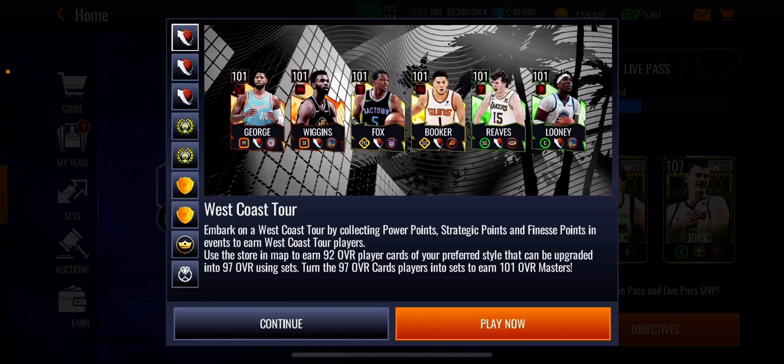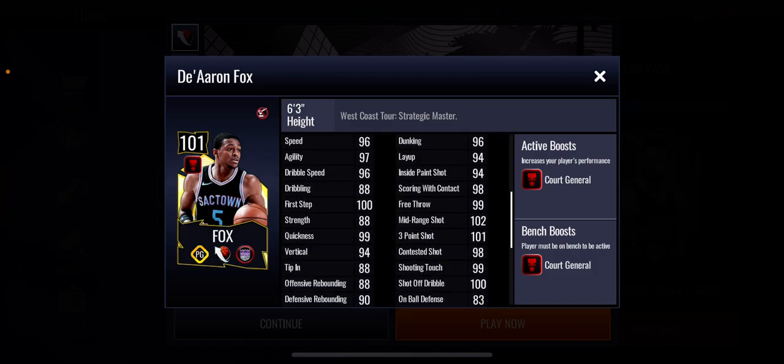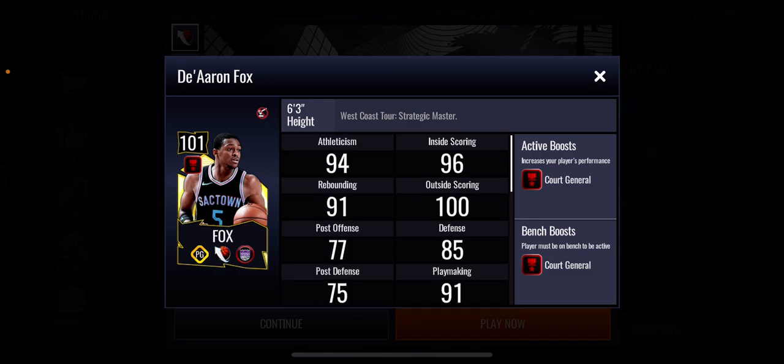All these cards are completely free. Then we get De'Aaron Fox — Fox cards are absolute buckets, you can never go wrong with a De'Aaron Fox card. He's got a plus four core general boost to team and his stats are insane: three-point shot 101, midring shot 102, speed looks solid, rebounding actually looks very high for a point guard. Everything looks very good — shooting touch, contested defensive stats all look solid. Everything you wanted in a Fox card, he has it all.